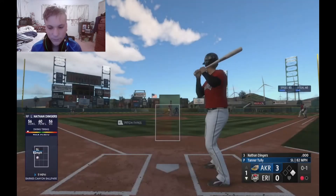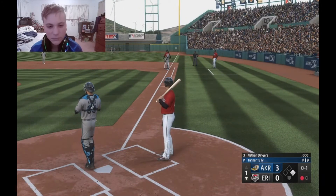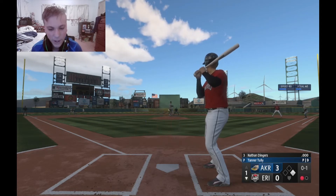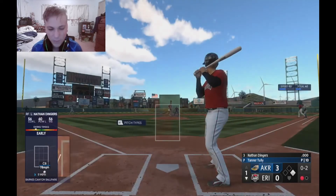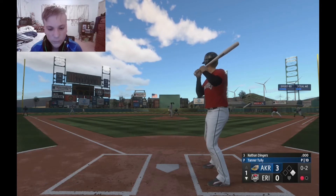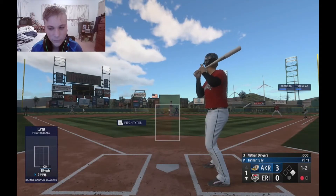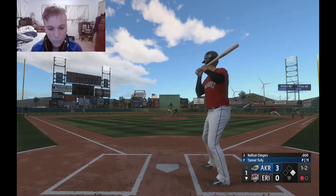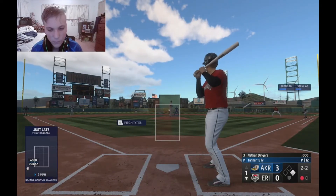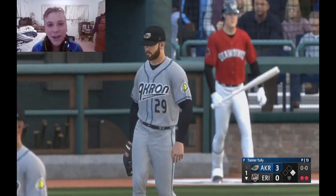Check swing but he went too far — I wasn't quite sure there. Imagine getting a home run off our first at-bat in the Double-A. Ah, that curveball got me good. That's off — this one in the dirt, throws down to first but he wasn't going anywhere. The next offering — two and two, let's go. I seriously just swung at something like that, oh god. Gosh darn it, we're out here in right.